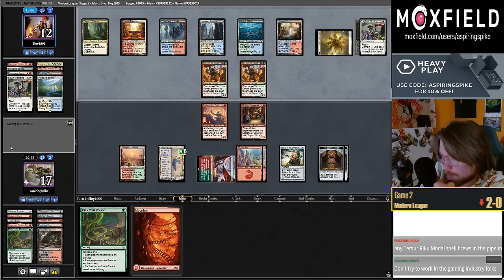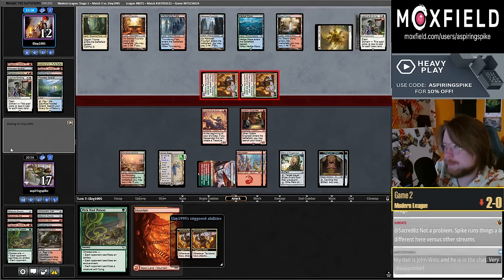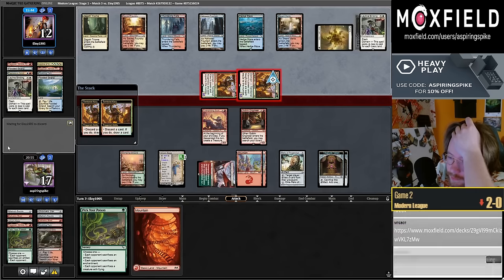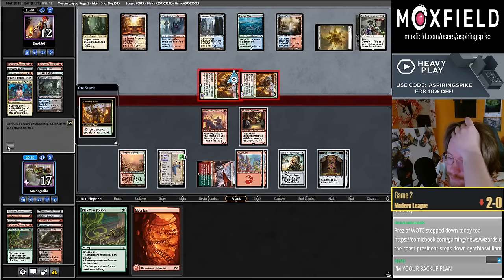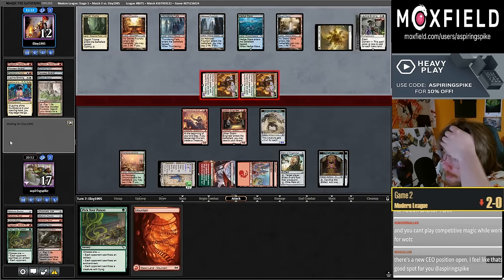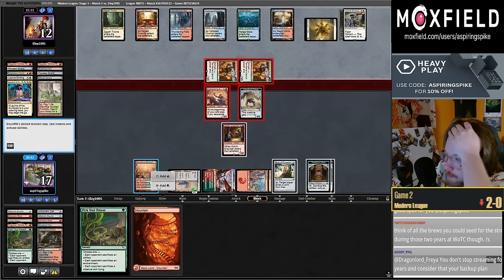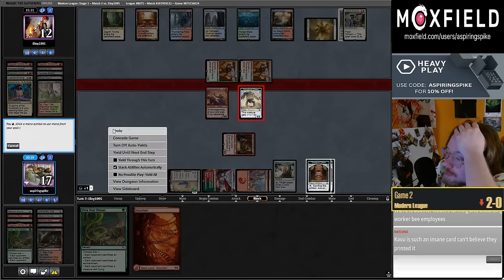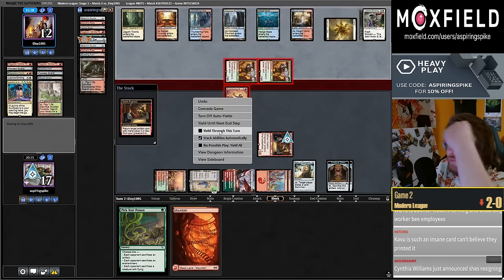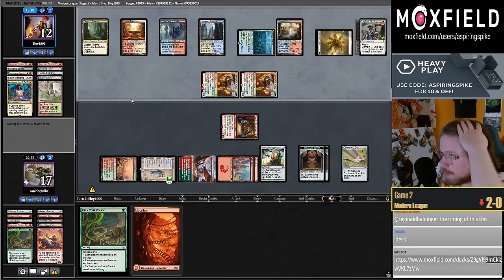Let this go so I can Pick Your Poison or Haywire Mite it. My construct is unfortunately just a four-four. Looting twice. I think I'm going to attack with my Scallywag and the construct. I'm going to grab my Haywire Mite and Pick Your Poison the Binding, then I'll just have Haywire Mite available for future Bindings — seems okay.